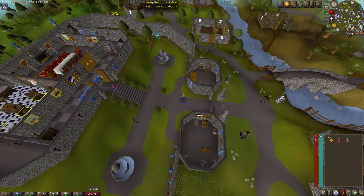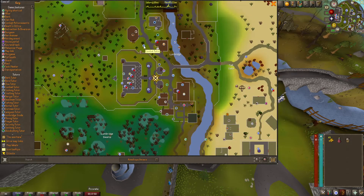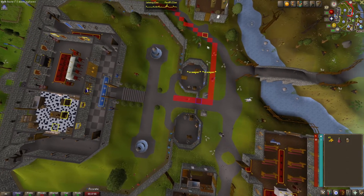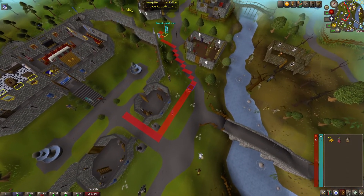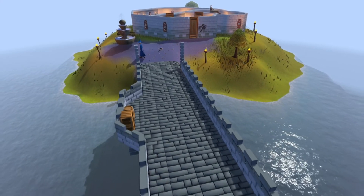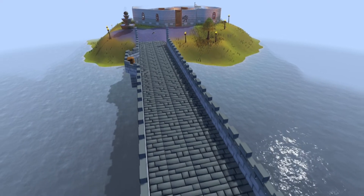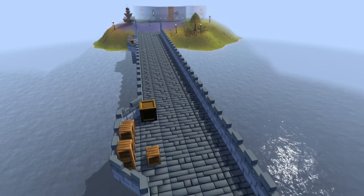Another useful plugin is Shortest Path, which shows you the shortest path to a specific destination. When performing or scouting a run, you can set a destination and check which route is actually the shortest. That's the full list of plugins I think are insanely helpful for speedrunning. If you make use of these, you shouldn't have many issues achieving platinum times on almost all quests. If you found this video useful, please click like and subscribe!